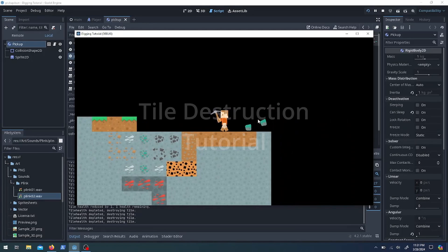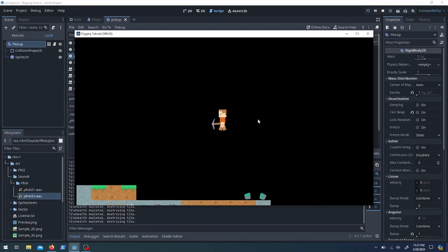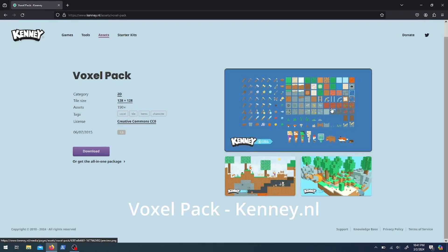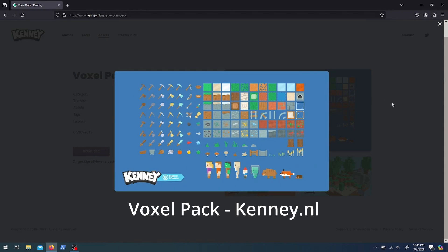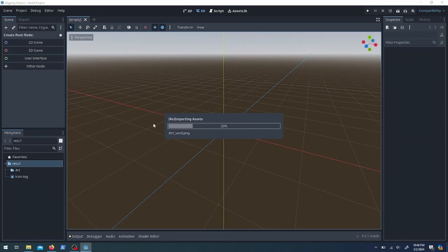Hey everyone, it's Timmy Gobbles and today I'm doing a tile destruction tutorial. I'm doing some digging, breaking some tiles, jumping off the side. I'm going to be working with this voxel pack from Kenney — it has some nice tiles that are kind of reminiscent of Minecraft. Go ahead and start a new project.